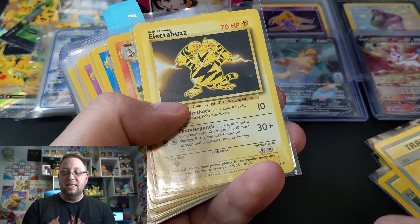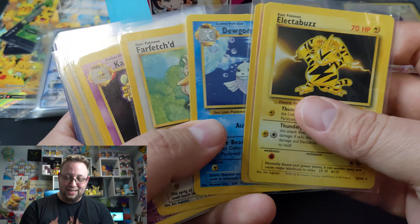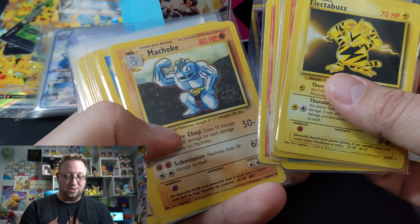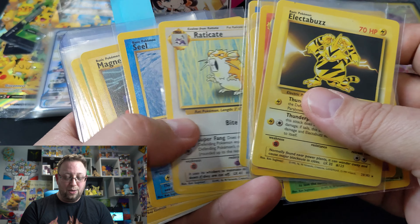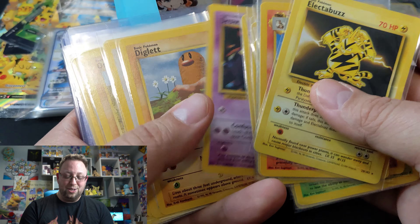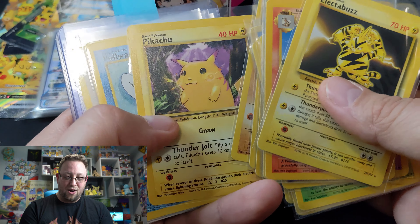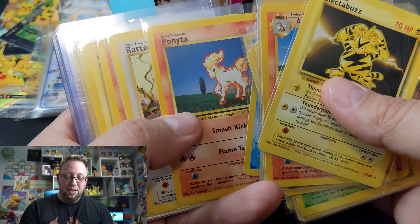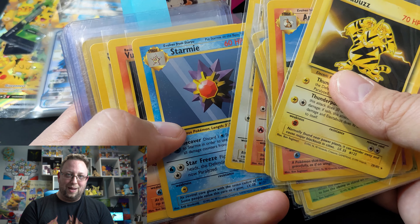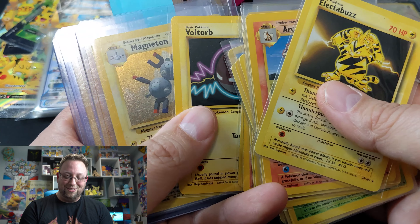And then we get into the meat. Electabuzz, Arcanine, Dugtrio, Farfetch'd, Kadabra, Ivysaur, Haunter, Growlithe, Machoke, Poliwhirl, Raticate, Seel, Magnemite, Bulbasaur, Abra, Drowzee, Diglett, Doduo, Nidoran, Onix, Pikachu, Poliwag, Ponyta, Rattata. You see what's coming, right? Those top loaders back there, people. Come on. Starmie, Vulpix, Voltorb.